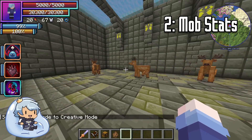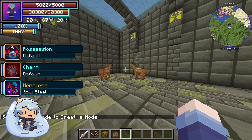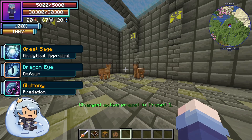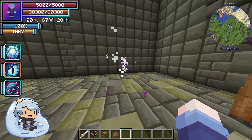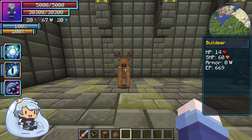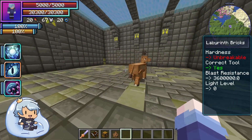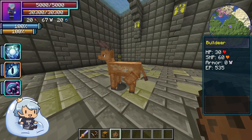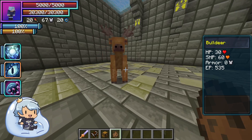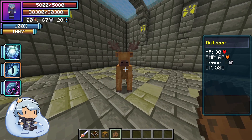Next we're going to go over the bull deer stats. The one with less health is because I hit it earlier. Here's a fresh one — 30 HP, 60 SHP, zero armor, and an EP of around 500.